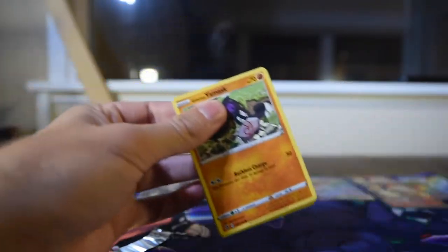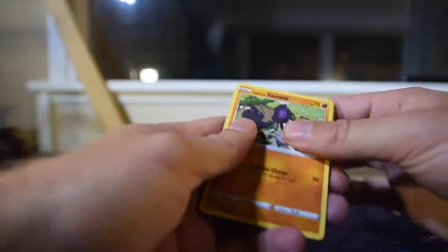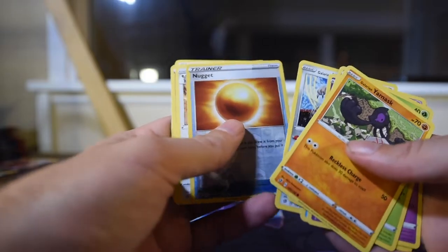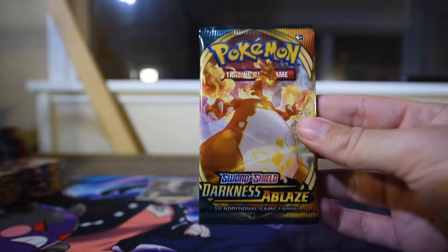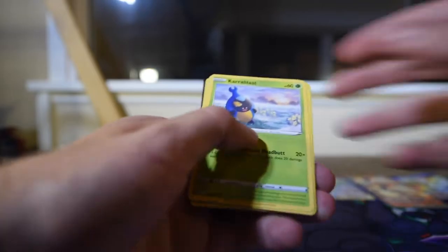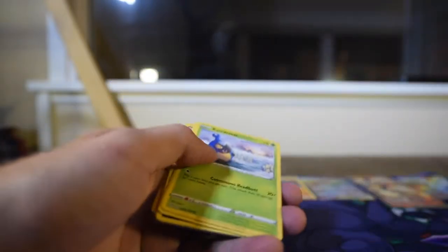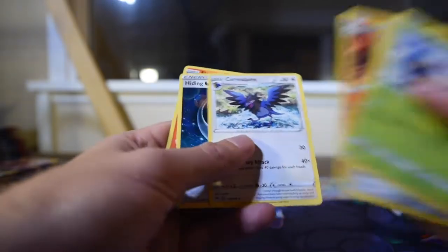Rebel Clash. There's a code. Nugget reverse, and Dubwool V as the rare. There it is — the one Darkness Ablaze pack in this opening. What will we get? There's the code, and Vespiquen as reverse, Volcarona as the rare. So nothing good. Volcarona — I wonder if that's how you actually say it.